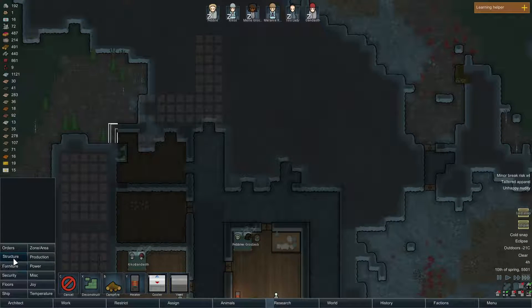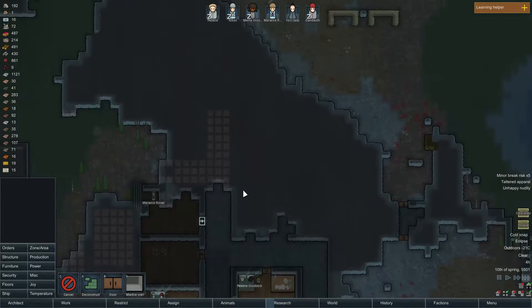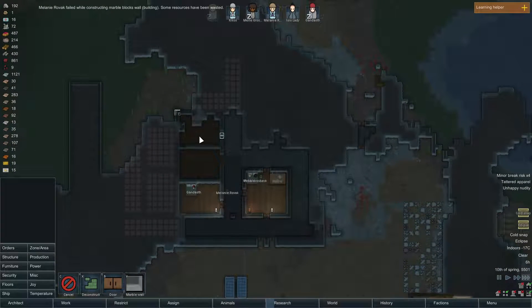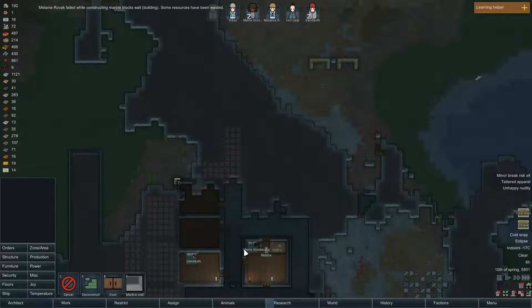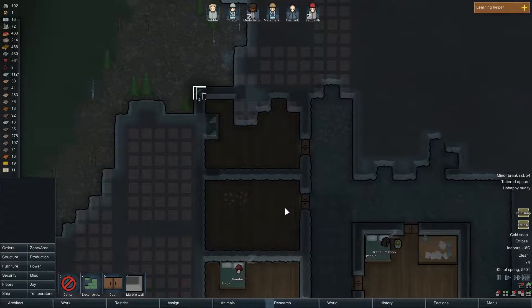We should also put a door here. This is indoors now so that's good. Oh my gosh, it's cold in there — negative 18 degrees.